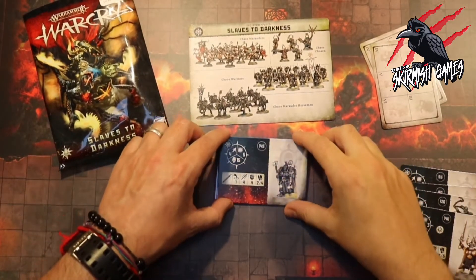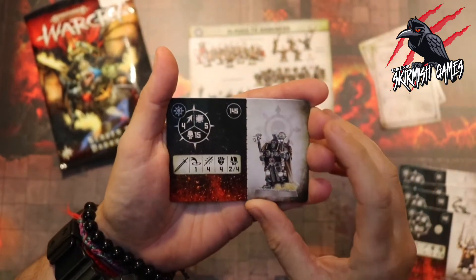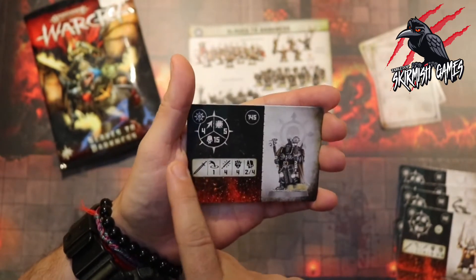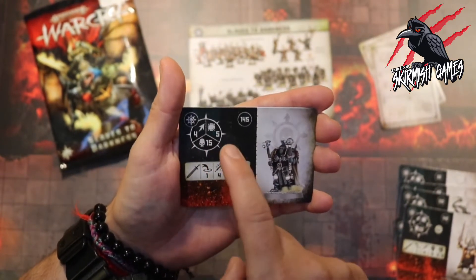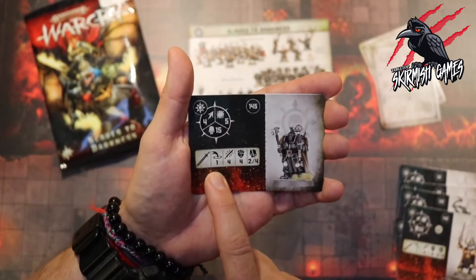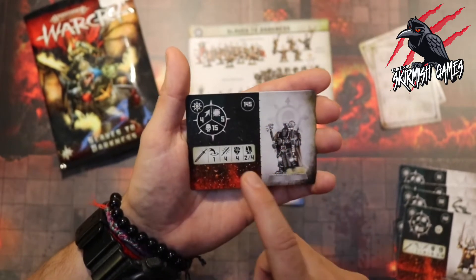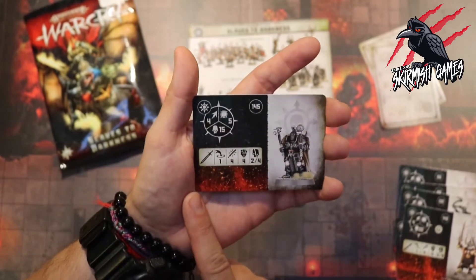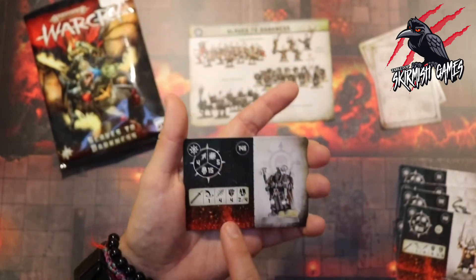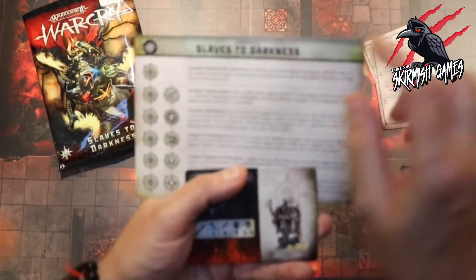Now we're moving on to the Chaos Chosen and these guys are going to be tougher right away — more armor, they look more menacing, more like the chaos we'd imagine. Starting at 145 points we're going to get a movement of four, 15 damage, and he's tough at five. He's got up-close weapons so range of one, four attacks, strength four, dealing two to four on a crit. He's much stronger and tougher. He's going to just get the one ability which is Imbued with Dark Power on a double.